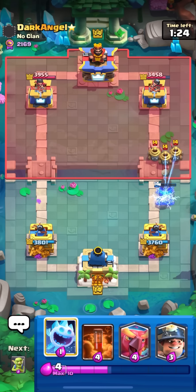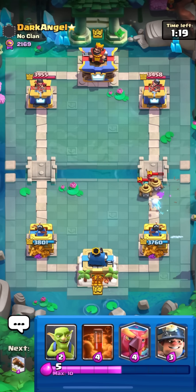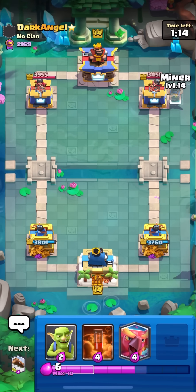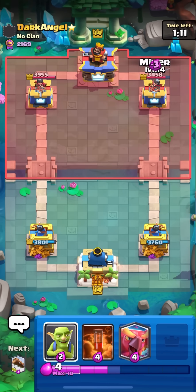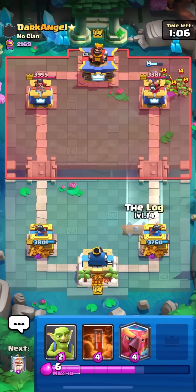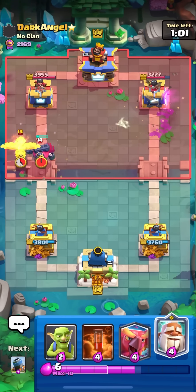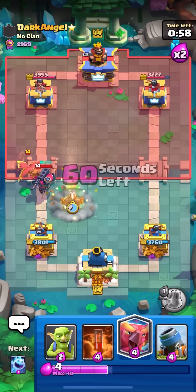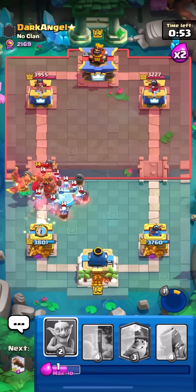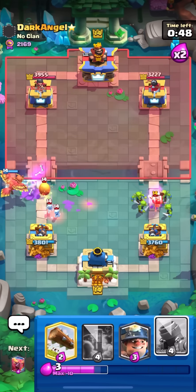In the next game against Dark Angel — just starting off with an ice spirit at the bridge. My favorite first plays with this deck are ice spirit at the bridge or miner on the tower. Just gonna go for phoenix on the skeleton king. Mortar first place is fine too but a little risky — with monk you don't have to worry about e-giant opposite lane, but miner is a bit safer. Going goblins — gonna mortar with the phoenix.